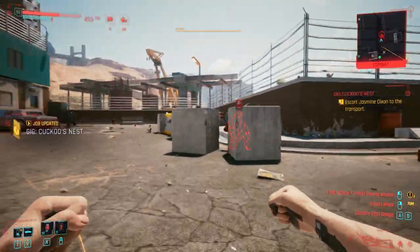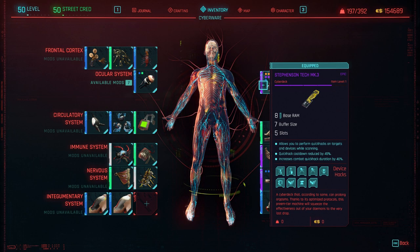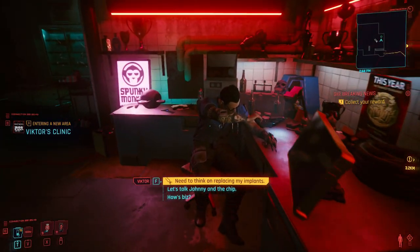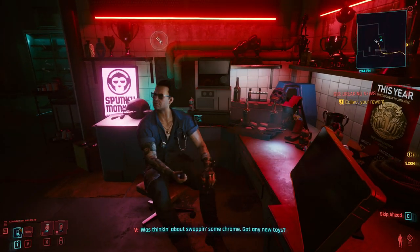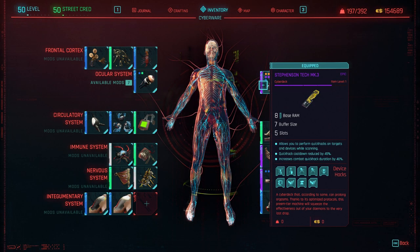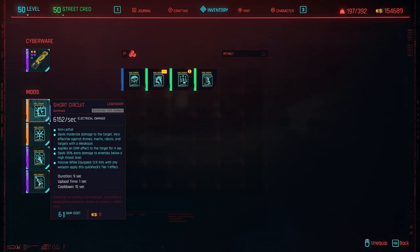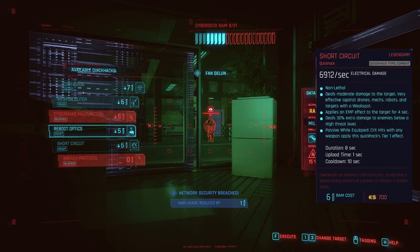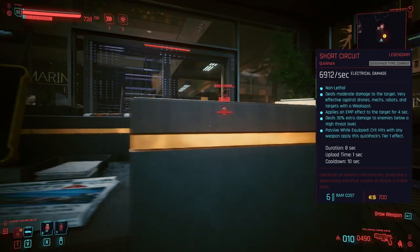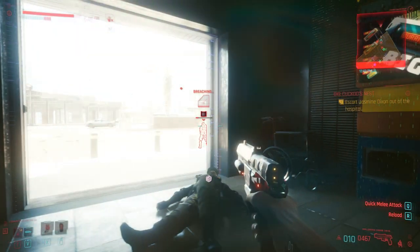For your cyber deck — this is where the build really comes together. You want to find the best cyber deck you can. Vic the Ripper Doc, which most of you will know from the main story, will have a large amount of cyber decks including the epic variant. The two critical quick hacks you need are Short Circuit for heavy single-target damage and Contagion for poison spread damage across enemies.